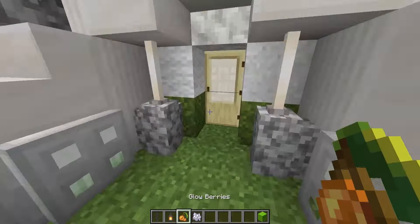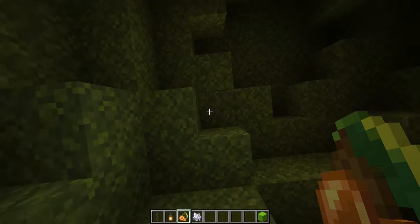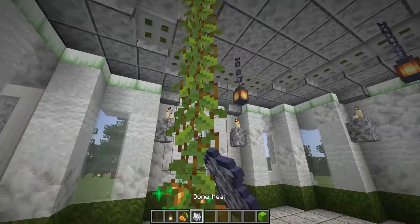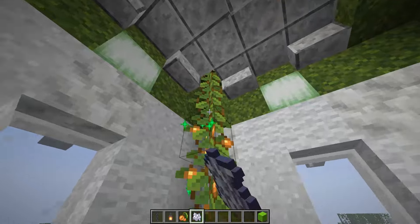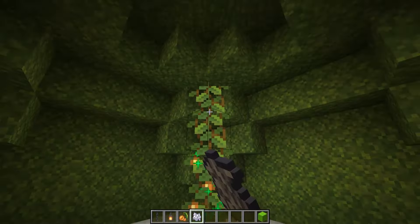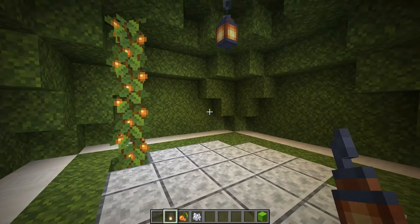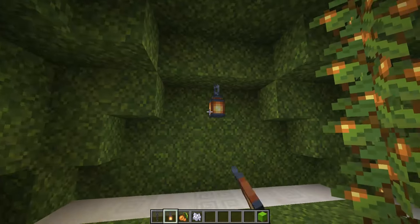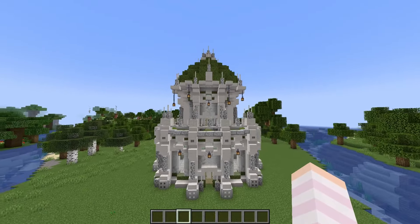Next I'm coming inside the build and I've got some glow berries. Where we have our ladder I'm going to fly up in creative and bring these glow berries all the way down, then bone meal every single one of these so that they grow some glow berries to illuminate our space. I'll sneak up through into the very top story and hang a chain and a lantern in here. If you do need more light you can place some in the little alcoves. This build is looking pretty good but we need to add some more details to really bring it to life.